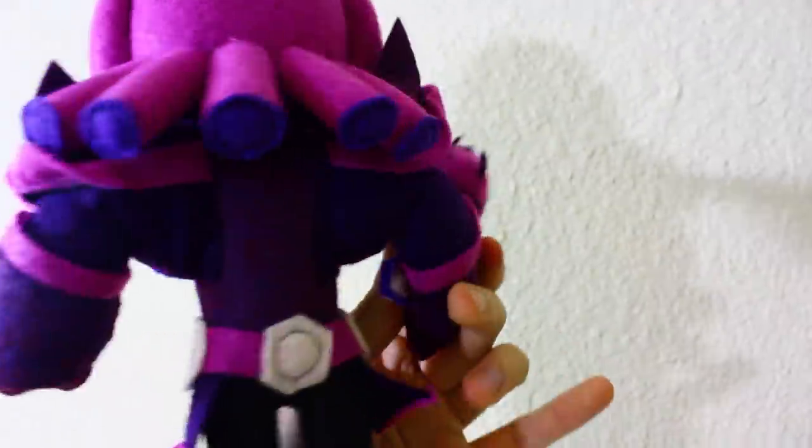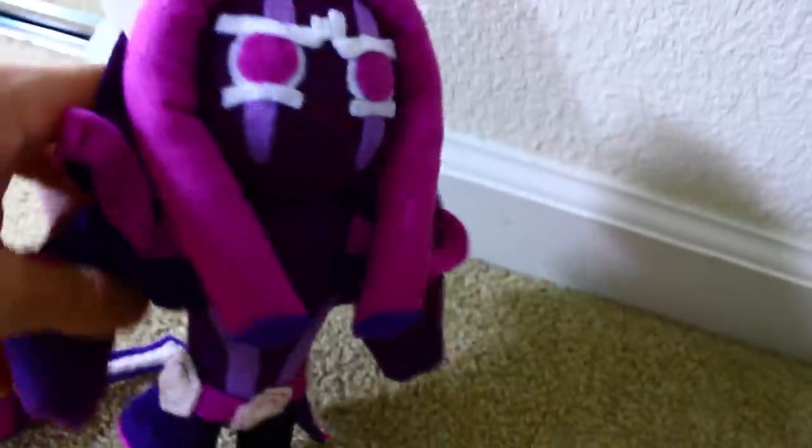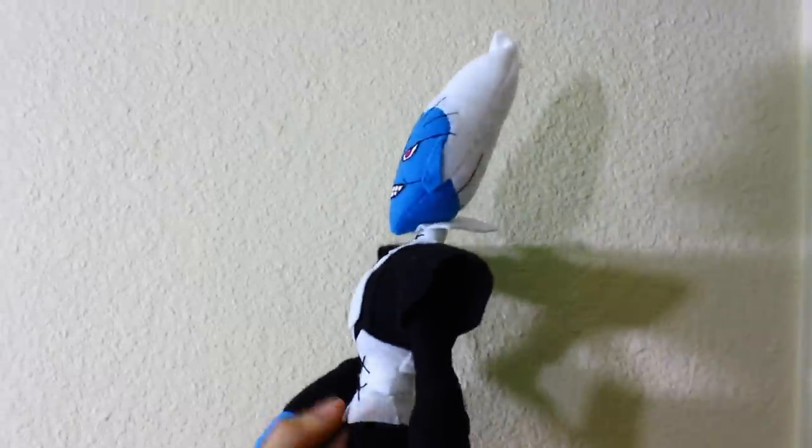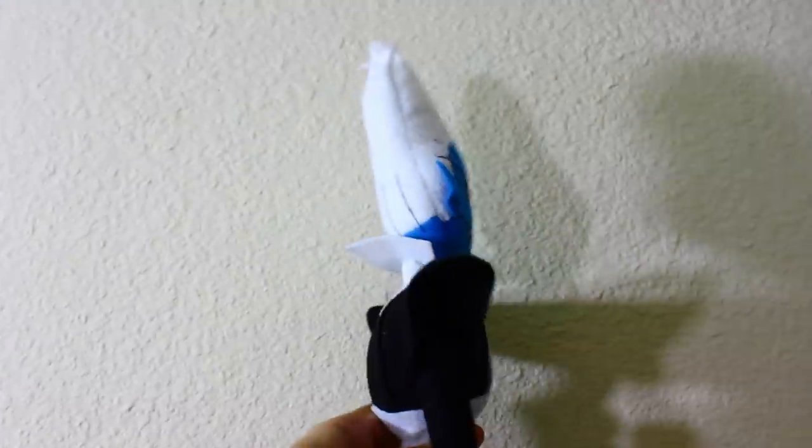Here's Mabel from Gravity Falls. Purple Yam Cookie from Cookie Run — the arms are bendable. Here is Corset, easily one of the most underrated villains of all time. You're the main villain of your own series, yet you get thrown under the bus and have barely any fan art. Shame.